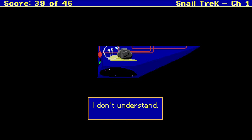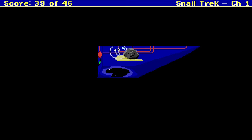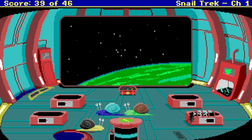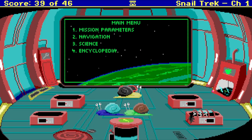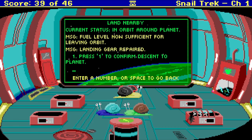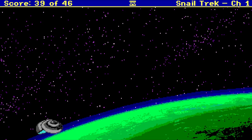Push button. Here we go. So far so good. Now use navigate and descend to the planet. Here we go. Press one to confirm descent. Confirmed. Wow, here we go. Thank goodness, finally. Oh, we're going down. 39 out of 46. So far so good.